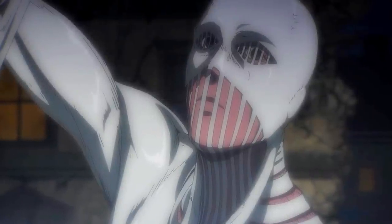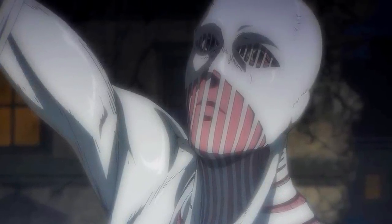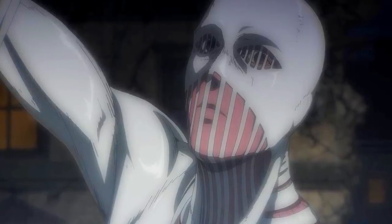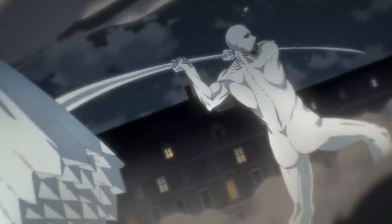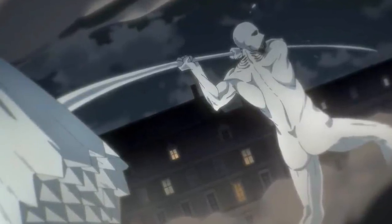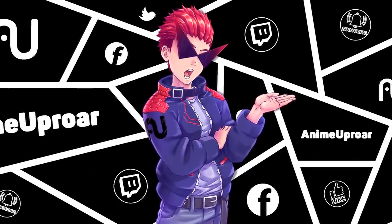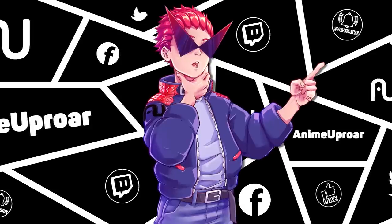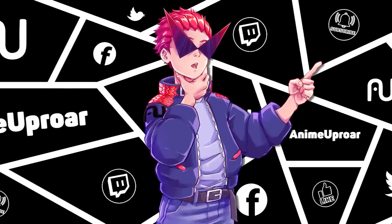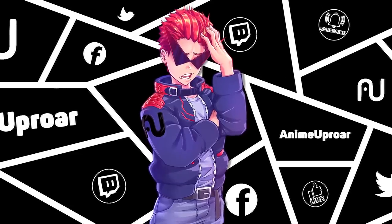The next stage of Eren's Titan evolution is his absorption of the Warhammer Titan power. There doesn't appear to be any real difference in Eren's Titan's appearance as a result, although he does gain the Warhammer Titan's powers — including producing giant spikes from the ground and his own body, and tunneling underground. After the time skip, Eren's Titan form does have longer hair, reflecting changes in Eren's own human form. There are also some differences that come with the change of anime studios, such as the Titan's eye color.